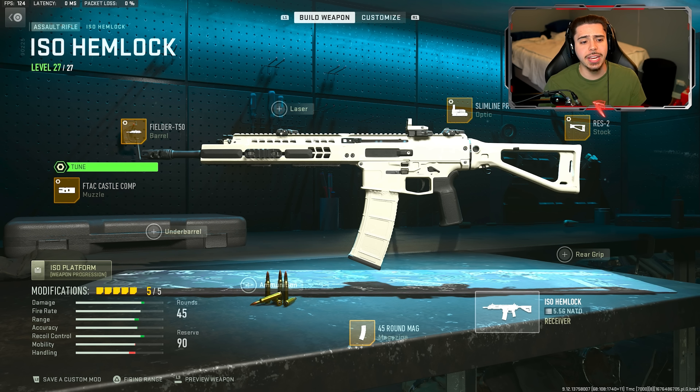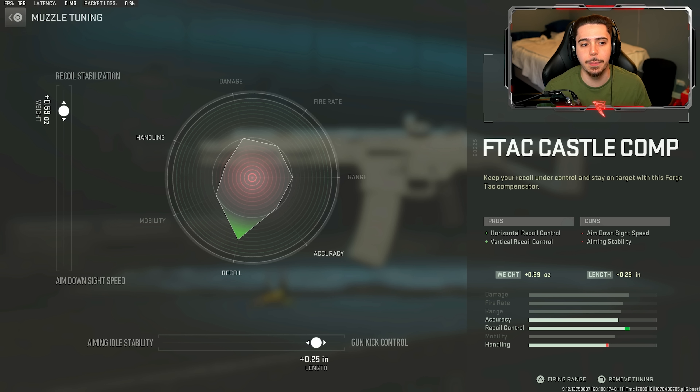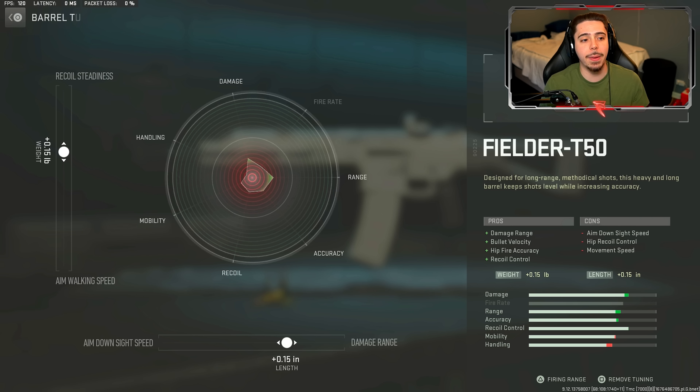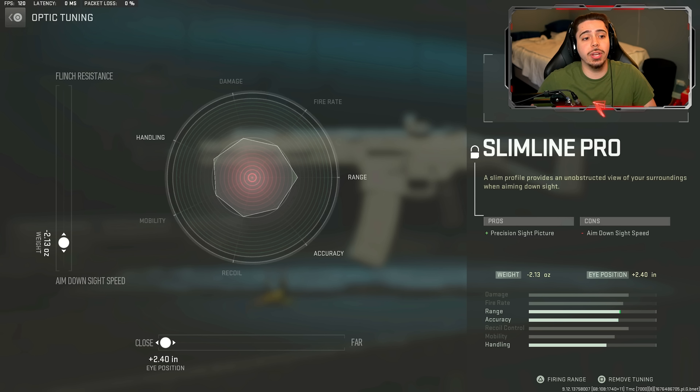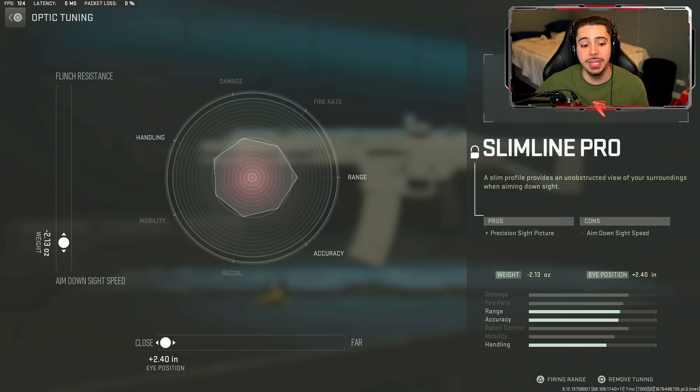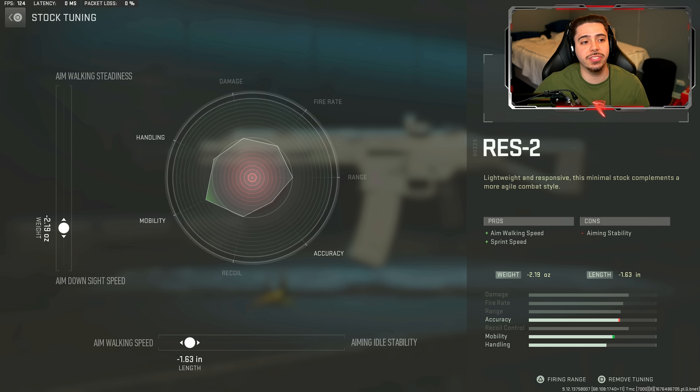For the tuning, starting with the muzzle I tuned it for recoil stabilization and gun kick control, dedicating this attachment to making my weapon as accurate as possible. For the barrel I tuned it for recoil steadiness and damage range to help at long range engagements. For the optic I tuned it for ADS speed and close sight distance so I can see further away. Finally for the stock tuning I did ADS speed and aim walking speed, dedicating it to mobility.